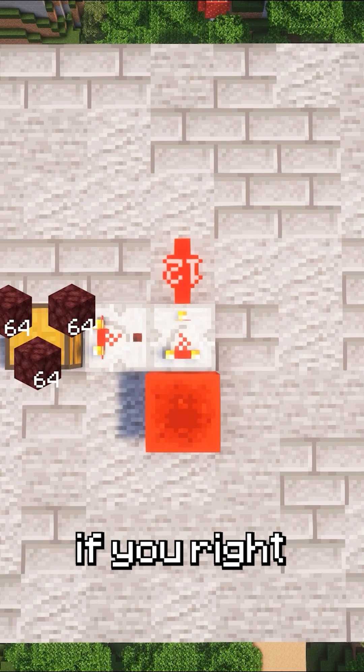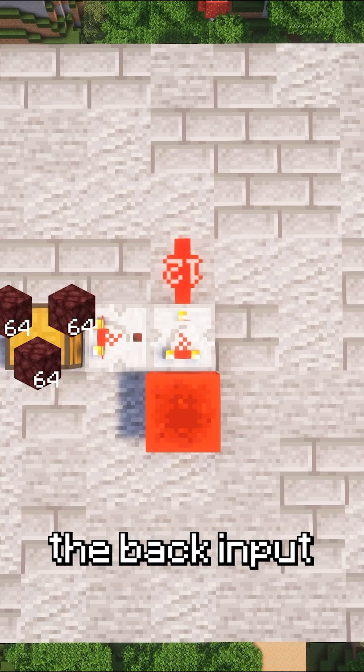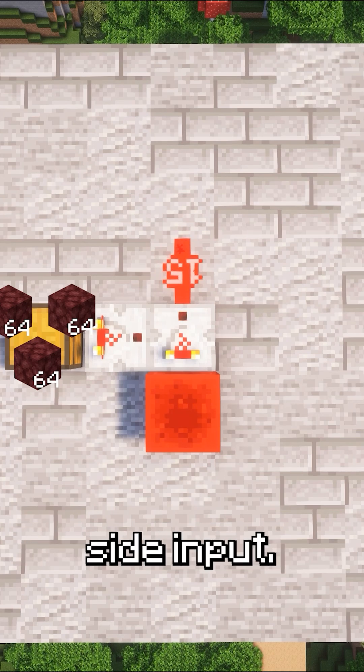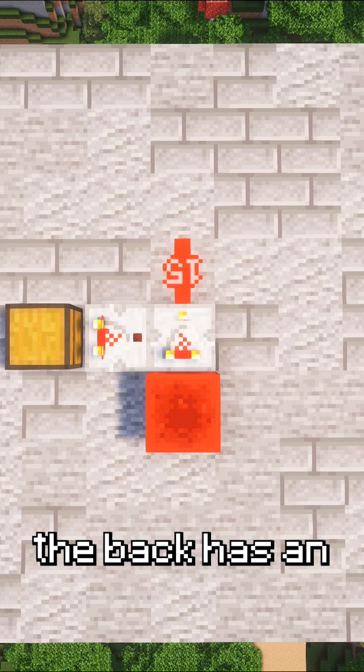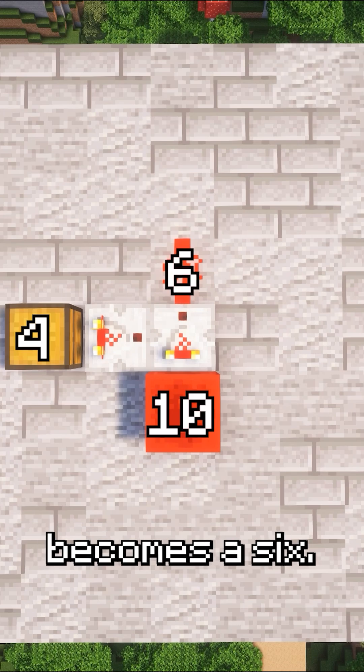Now that changes if you right click it — this becomes subtraction mode. The output is now the back input minus the strongest side input. So if the back has an input of 10 and the side has an input of 4, the output becomes a 6.